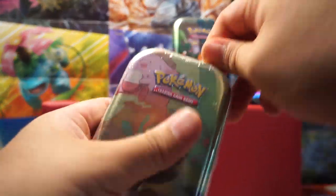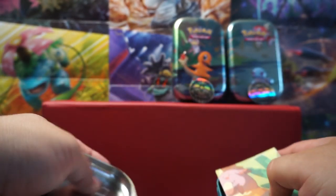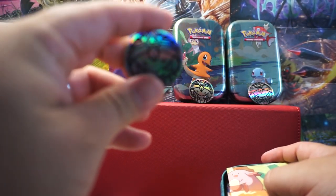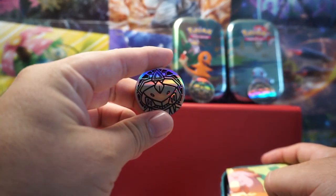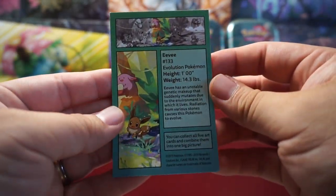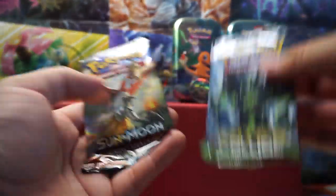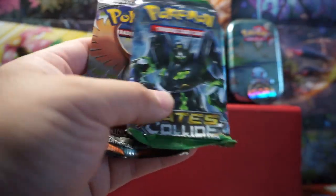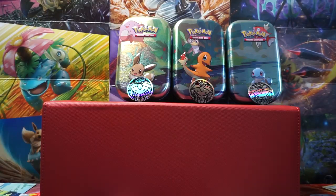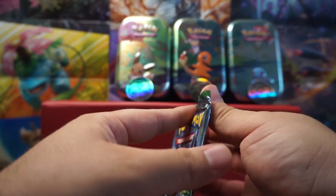The next one in that line I think is Eevee. Let's see what we get out of this tin. It looks like another Burning Shadows and another one of these Genesect coins. I really hope not all of them have Genesect coins. There's the Eevee card — some info on the back for it. We got another Burning Shadows and Fates Collide. I think these might all be Burning Shadows and Fates Collides.